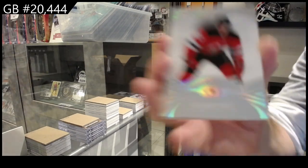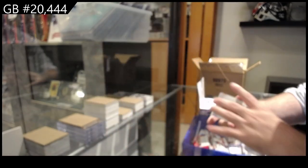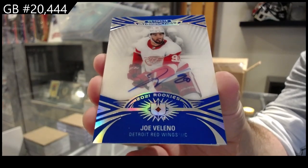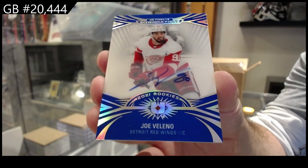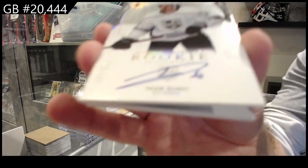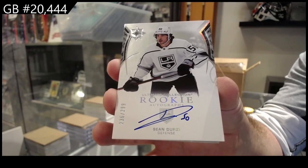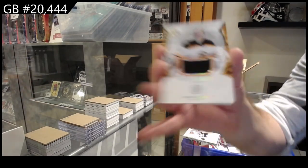For the Devils, Alexander Holtz. For the LA Kings, Sean Dersey rookie auto. We've got for the Boston Bruins a $4.99 Swayman.